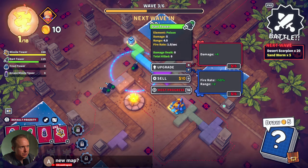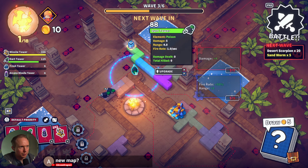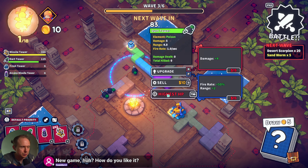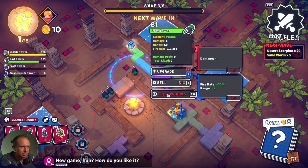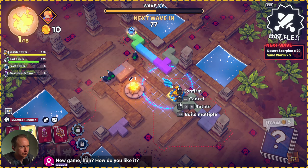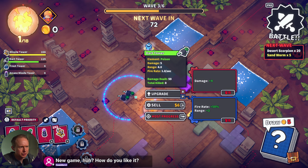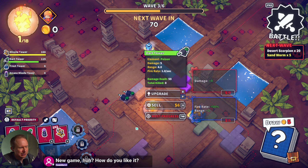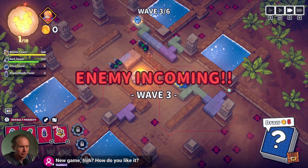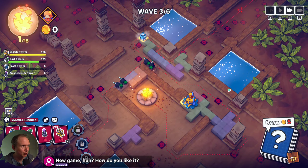What mode do we want this guy on? Highest HP, lowest HP, nearest, farthest, most progressed - let's say highest HP. I might sell both of them and get two more - I don't think we need to. Yeah Sam, I've been having an amazing time with Ember Ward.